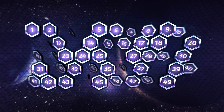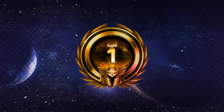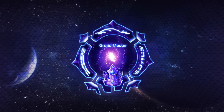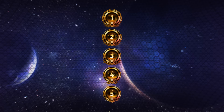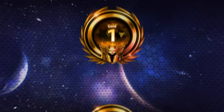Gone are the 50 ranks from our previous iteration, replaced now by 7 tiers: Bronze, Silver, Gold, Platinum, Diamond, Master, and Grandmaster. Each tier up through Diamond is also broken down further into Divisions, starting with the lowest ranked players in Division 5 to the highest in Division 1.